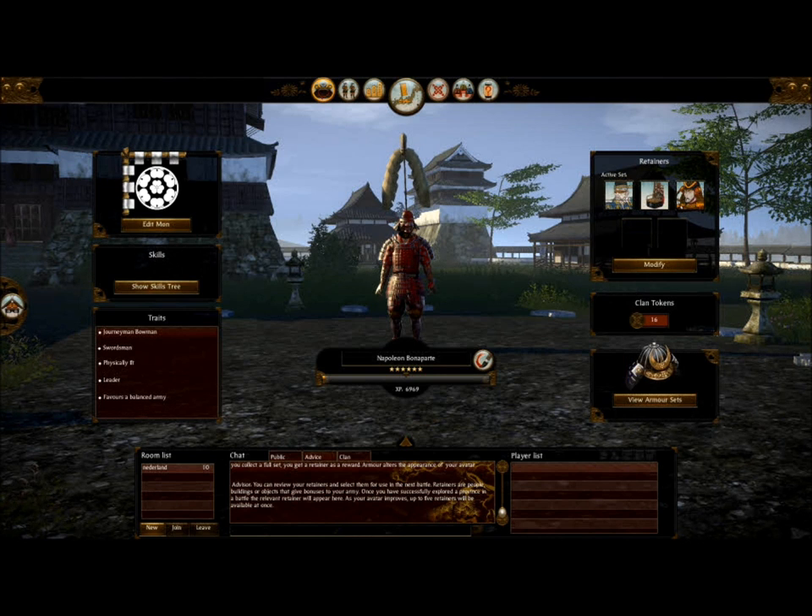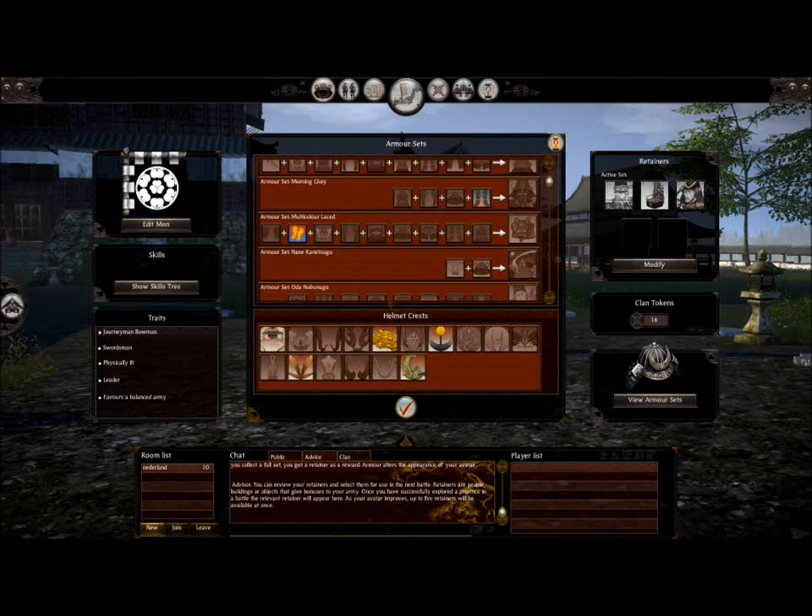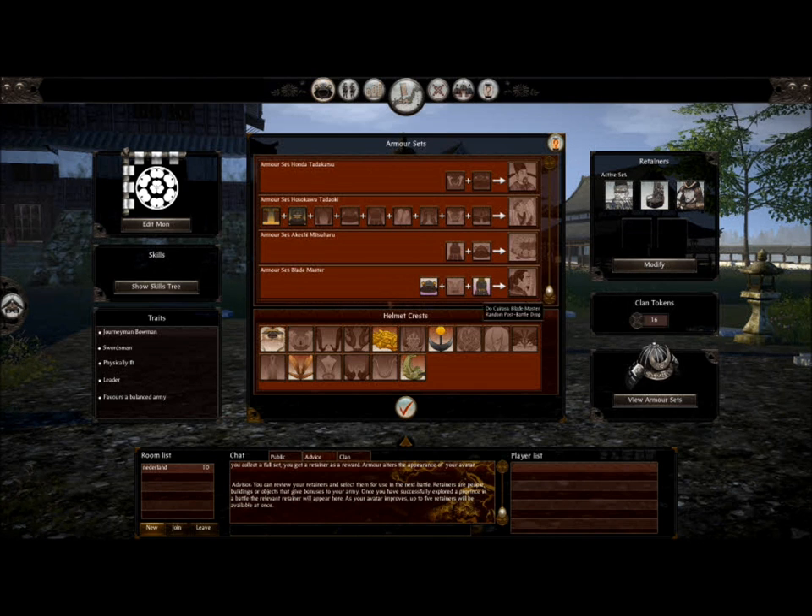Now we're going to look at armor for the avatar. I haven't unlocked too much but I like the stuff I've unlocked — most of it is random drops, as you can see when I put my cursor over things. Some armor is extremely difficult to get, like the Shogun armor. Others are extremely easy, like the SS1 armor. The face mask near the bottom — all you have to do is capture the home island of the Shosokabi. You place the Shosokabi and take the island, because the other two clans are weak on it, and you've got a face mask — but it's not that good, so I wouldn't put too much time into it.